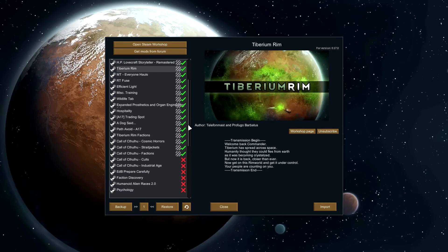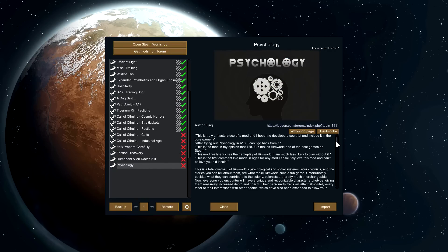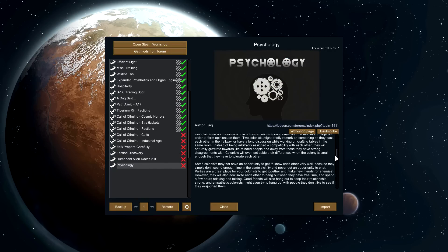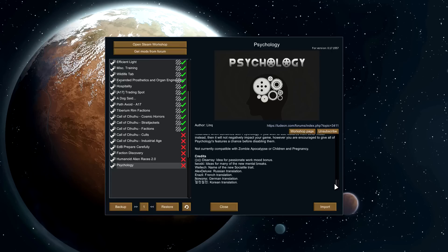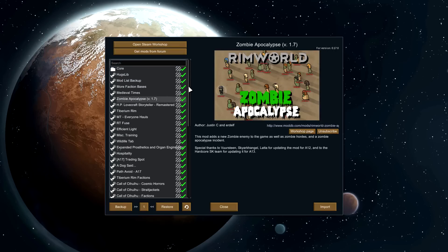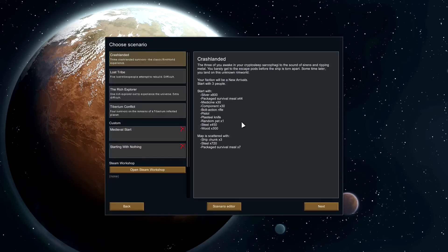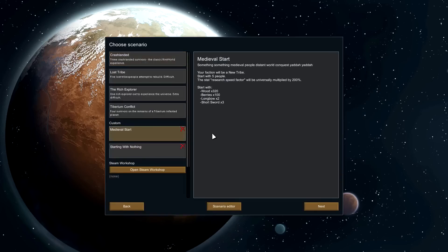It's a lot of miscellaneous stuff. I'd like to use Psychology — it sounds like a really interesting mod — but I'll have to do it another time because it does not work with Zombie Apocalypse, which I want to try. I'm new to this one, so I'm anticipating it sort of almost working but not quite, and really just being a mess. But that's okay — it only needs to get me through like a week or so until I get a more proper modded series figured out.